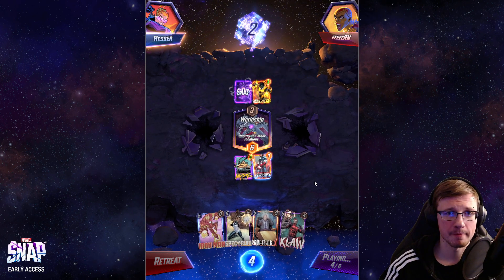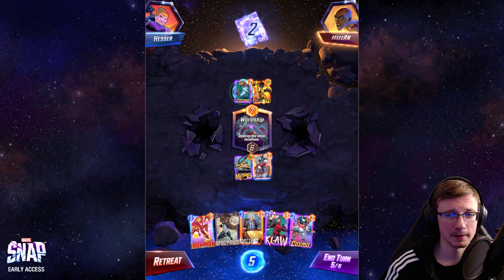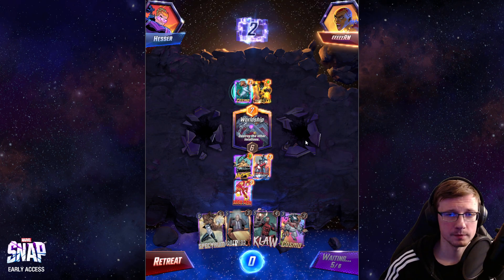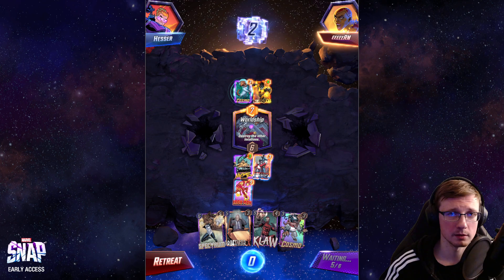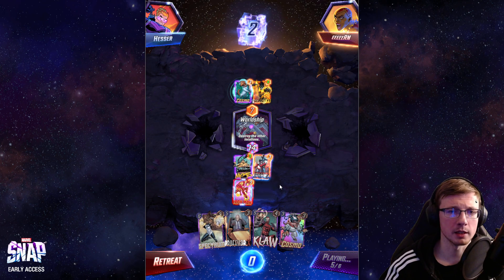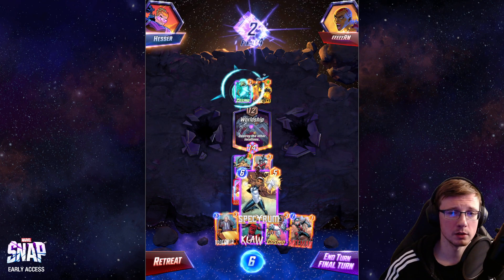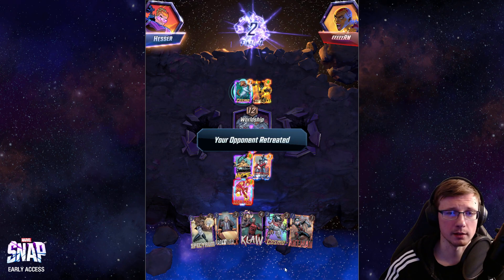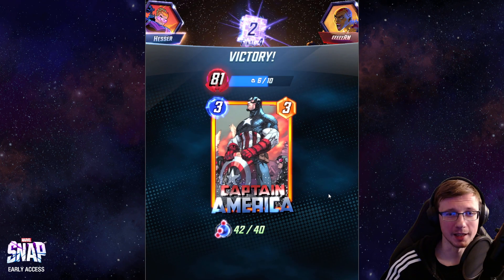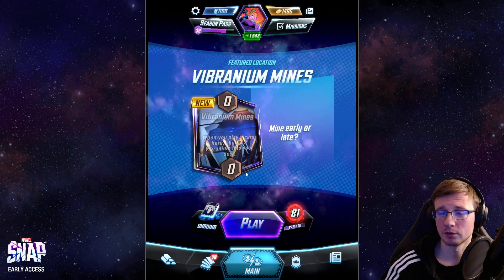I wonder if he's playing Sunspot — he might be playing Infinite too. Okay, there's Cosmo — doesn't bother us that much. We have to play Iron Man. I don't think he's playing Enchantress. We snapped, he's not snapping back. Yeah, he's playing Infinite for sure. So this is gonna be 32 points — can we outplay this? I think we can. Spectrum is winning us the game. There we go, guys! Wow, some crazy RNG but still — you can see the power of this deck even if the situation wasn't ideal.